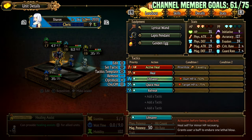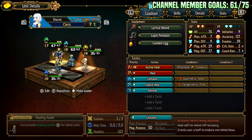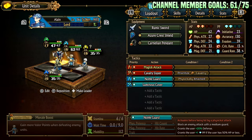Lifesaver is also neat — self heal for minor HP recovery that lets you survive a lethal blow. That's pretty valuable; it can be the difference between winning a fight or not. Let me know if you have a team similar to this — I'm always curious to see what people are running. Like and subscribe for more content. Peace.